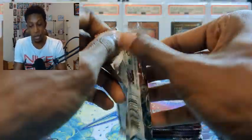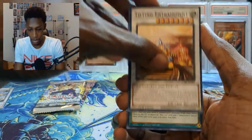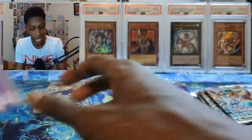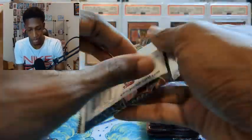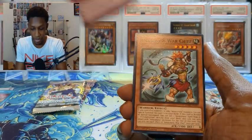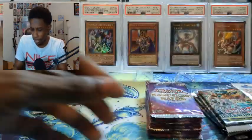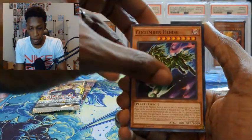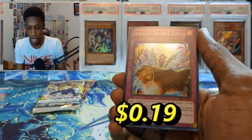Darkwing Blast time — still some good hitters in here, more Kashtira stuff. We got Entertainment, Secret Arts, Golgonda, and a Kashtira of Birth. Definitely not bad — super rare that actually sees play, probably not over a dollar though. Meteorologic Aggregator — that archetype has like two or three cards, it's kind of weird. I thought they were going to bring more support out but nothing happened. Sports Entrainment Ogre not bad, and a Double Cross — Double Cross does see play.